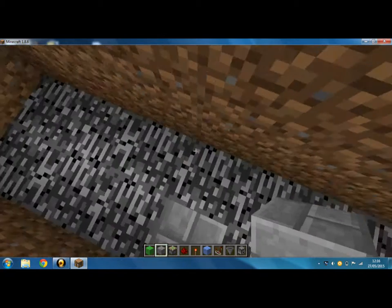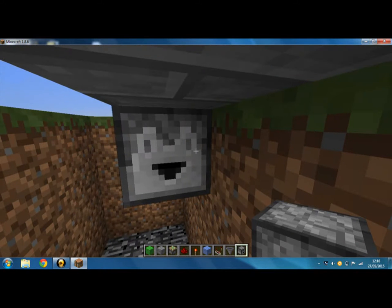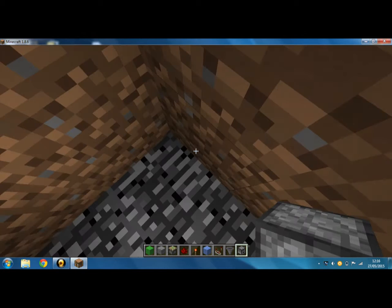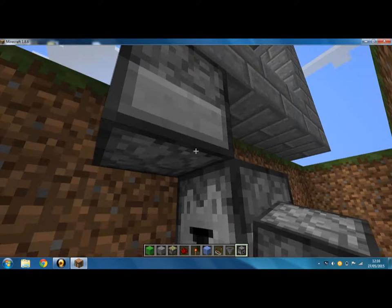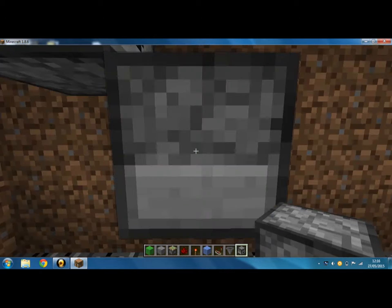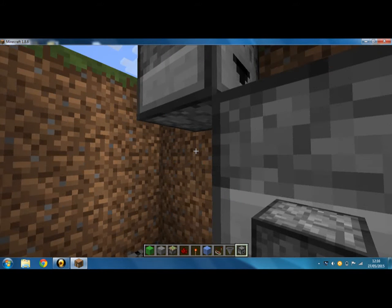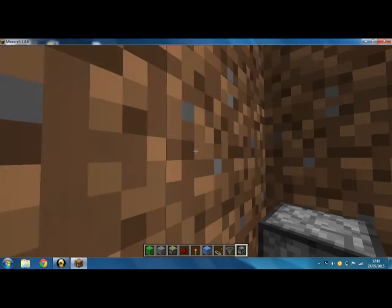Grab your three droppers, go at the very end there, and have the one facing this way. So the top one faces that way, that one faces that way, forward, and the last one faces upwards.